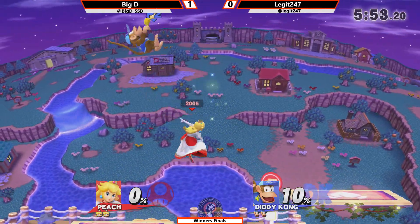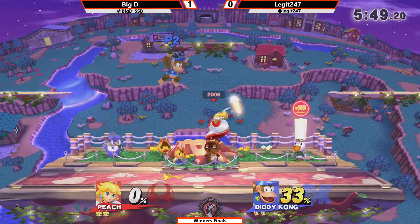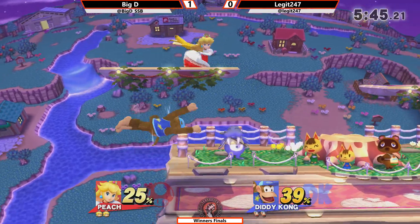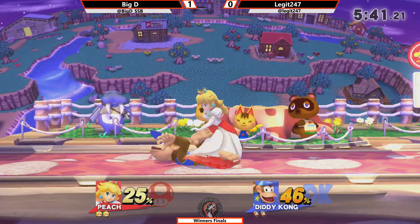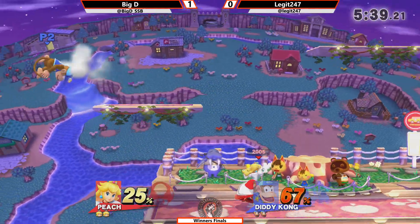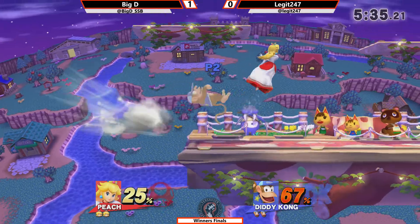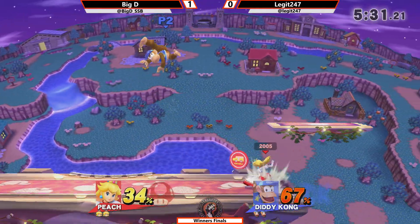Legit immediately going to the skies and to the platforms. He's starting to do this a lot more — playing a lot more patient, using the platforms to his advantage. That can be really helpful for Diddy Kong. Maybe a mis-inputted up smash there — an up tilt or up air is probably what was wanted. Legit does play with normal controls, so you'll see that happen somewhat often.